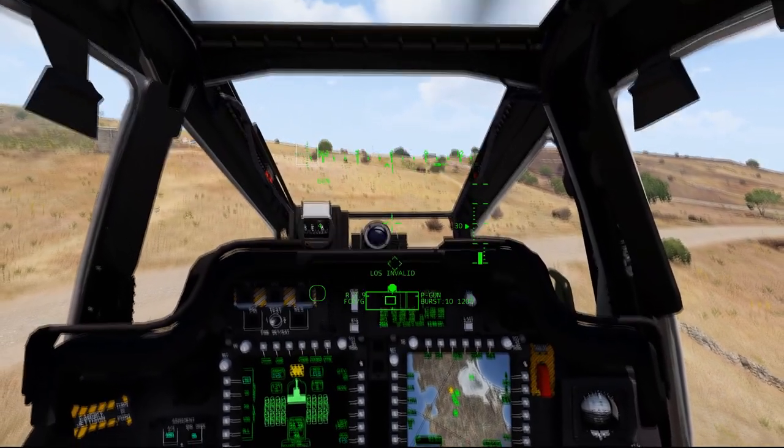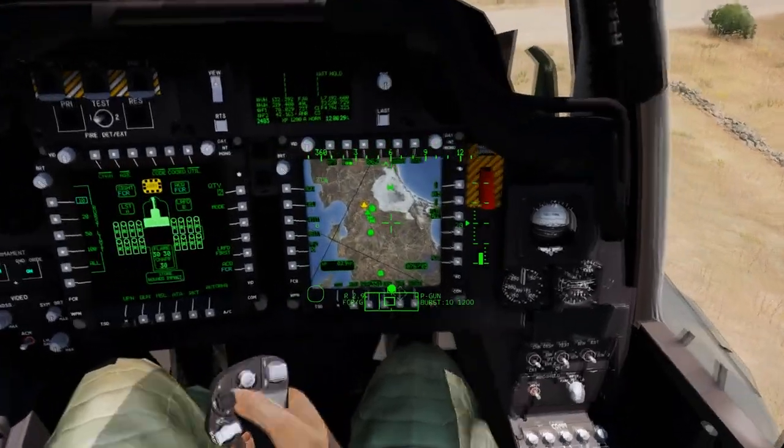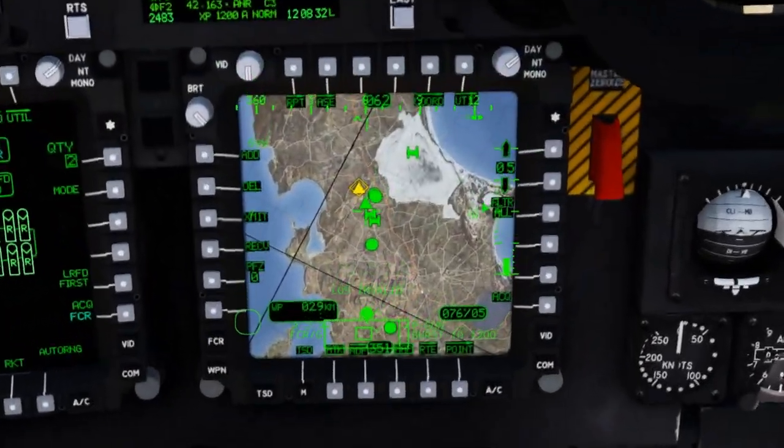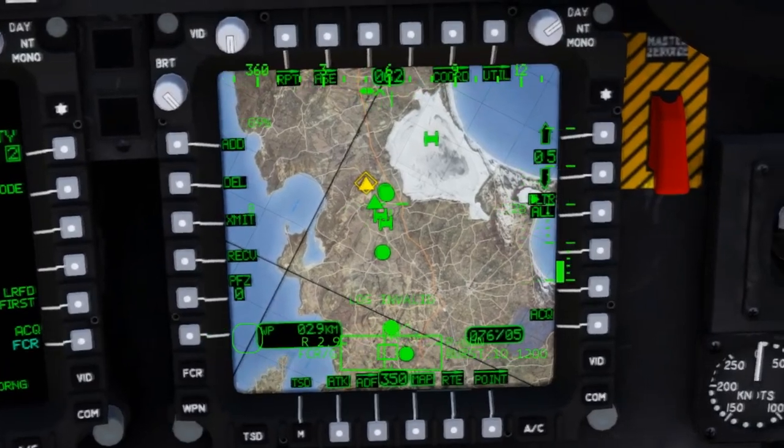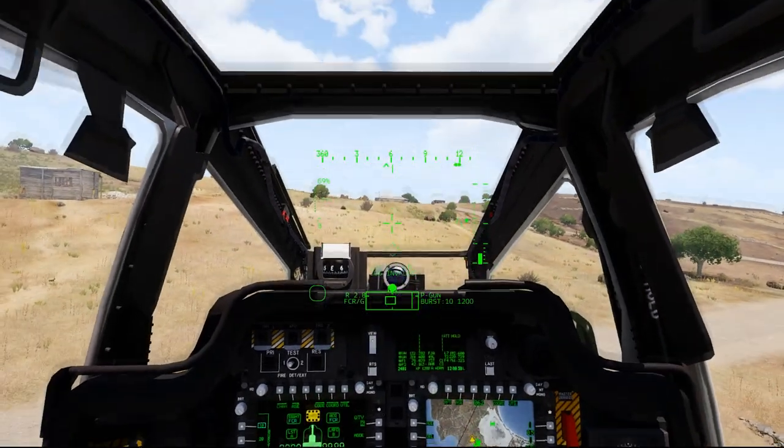The advantage of detecting targets with your FCR is that I've now got a whole bunch of targets displayed. Triangle symbology indicates radar threats. Circle is a wheeled vehicle. And the little H is a tracked vehicle.